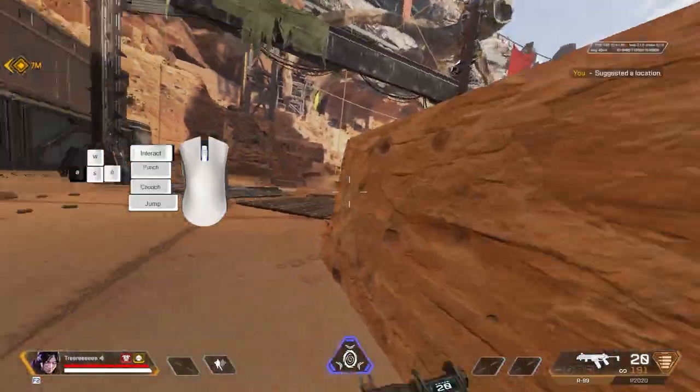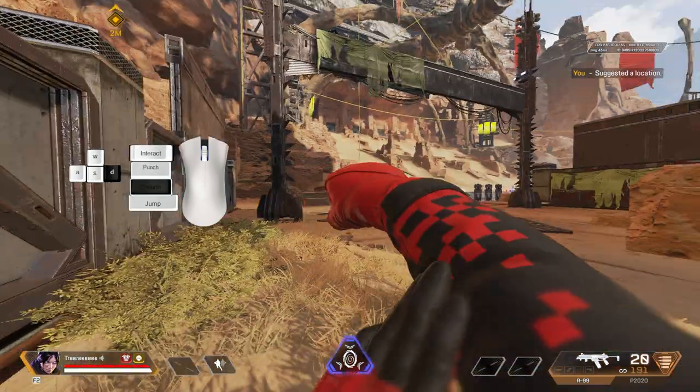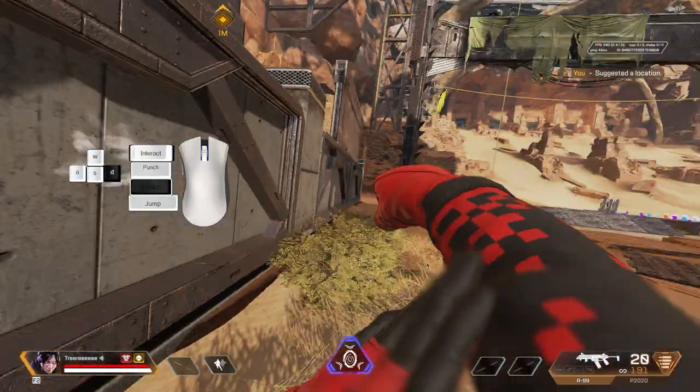So all you want to do is hold a sideways input while looking slightly off center from the wall. I'm going to punch the wall in the side while holding the strafe input, and then you just have to hit crouch at the right time.